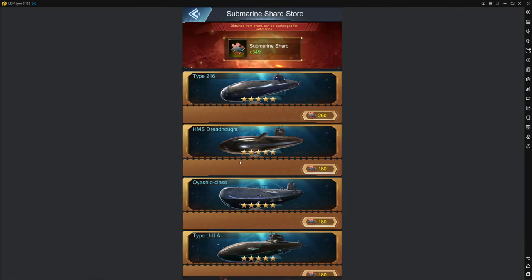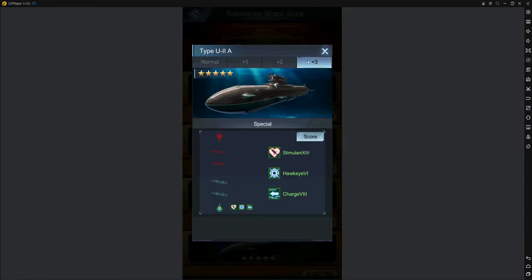It's roughly the same thing and it's 180 submarine shards — you can just get it for free. Get three of these, polish them up as much as you can. Every time you get two more, take one to plus-one; get two more, take another to plus-one. Keep merging unpolished ones into polished ones — do not merge your polished ones together.